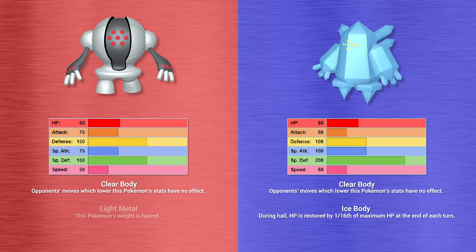There's only one Regieleki left and it barely has any HP. Shiny Regidrago goes for Jaw Lock — a move Regidrago should really get since it just makes sense — and down goes Regieleki. The Regidrago team wins!